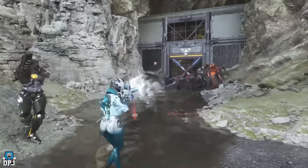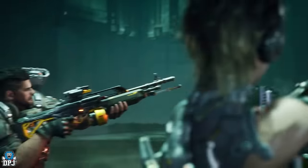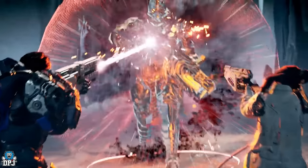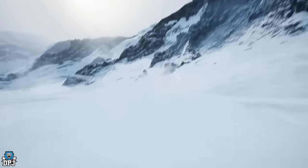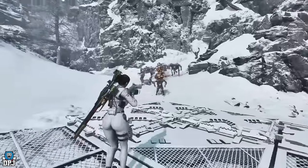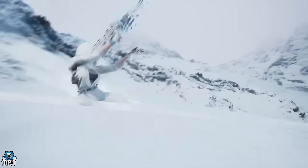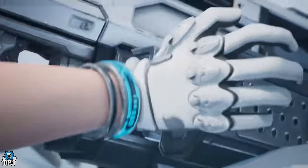We then get a short cinematic of that boss we saw earlier — shielded, walking towards those descendants taking bullets like a pro. This guy for sure looks tough. We then get another glimpse of Hayley, the sniper-themed descendant in her tighty-whities. Man, that sniper railgun type of thing looks utterly nasty.